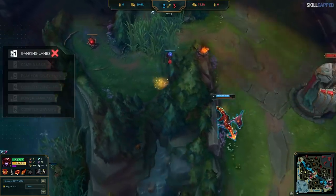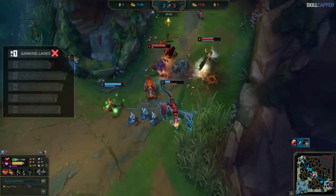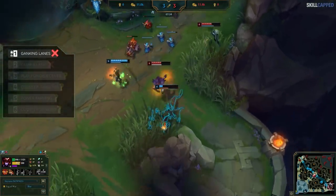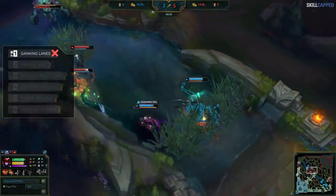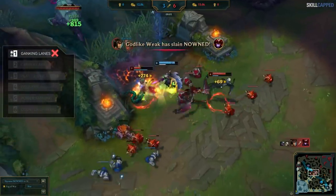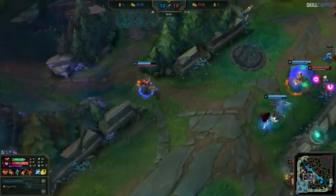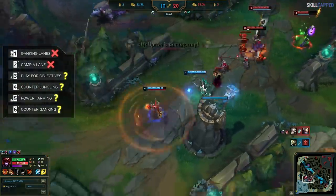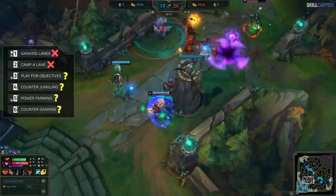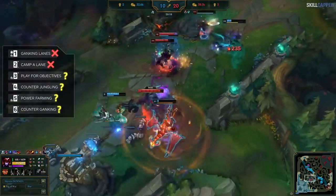Instead of continuing to play to her strengths and counter jungle wolves, Shyvana loses her mind and tries to equalize by ganking bot, resulting in one of the worst ganks we've ever seen. After respawning, she yet again tries another low-chance gank and trades one for one. By consistently deviating from her win conditions and trying to gank lanes instead of crossing it off during draft phase, she manages to fall two levels behind Camille at the 20-minute mark and loses the game.